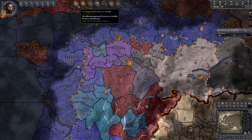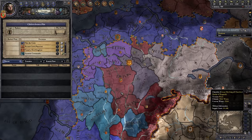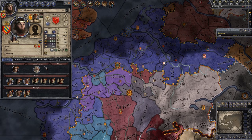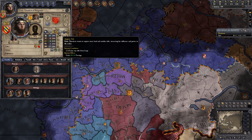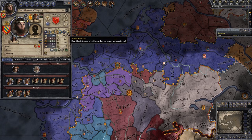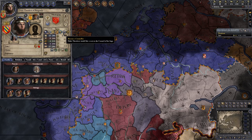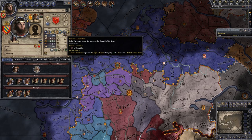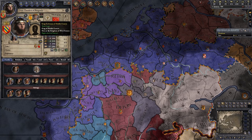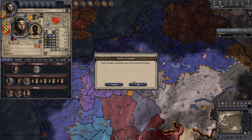So we'll do all of the usual things. Important decisions are available — yes, we would like to recruit a court physician, so we will send out the riders. We are unmarried. Do we have an ambition to get married, acquire a title, become exalted, become king? There isn't the one to just get married anymore. Let's become the councillor, because I think we used to be able to become Carloman's chancellor. So we'll put that as our ambition.